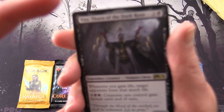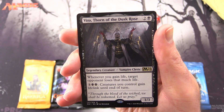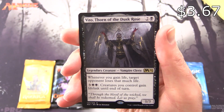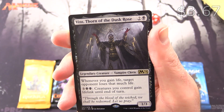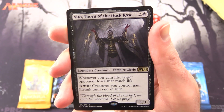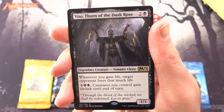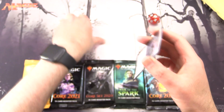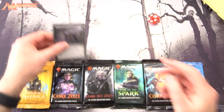The Commander today is Vito, Thorn of the Dusk Rose — a Vampire Cleric, 1/3 for 3. Whenever you gain life, target opponent loses that much life. And for 3 and 2 black, creatures you control gain lifelink until end of turn. So we will be hunting for vampires and clerics today.